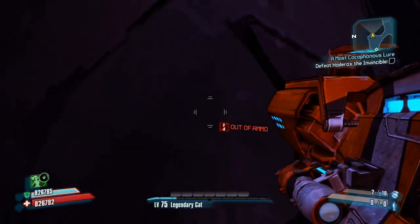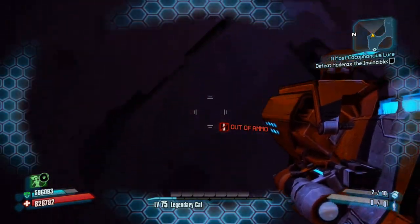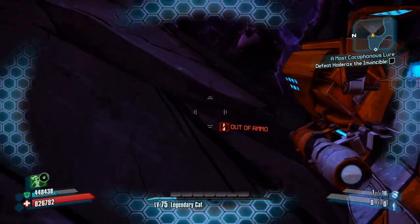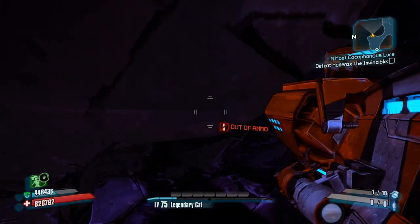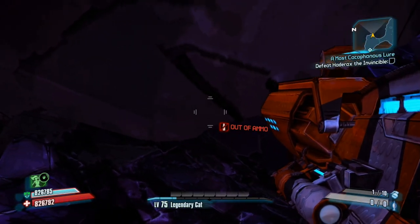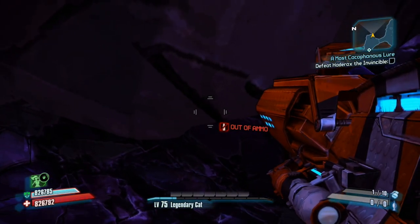All you're gonna want to do is throw a grenade at the wall and grenade jump onto an invisible barrier. Once you're on the invisible barrier, you're gonna want to line up your crosshairs exactly where I do and look directly at the ground.